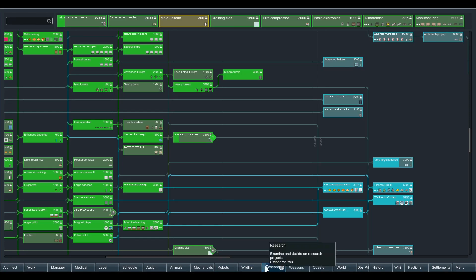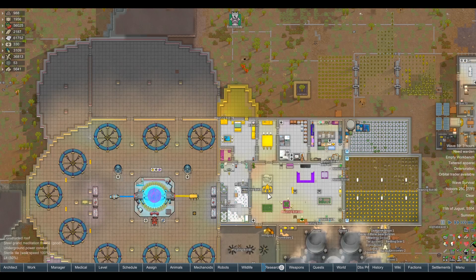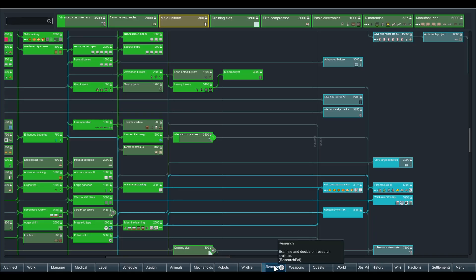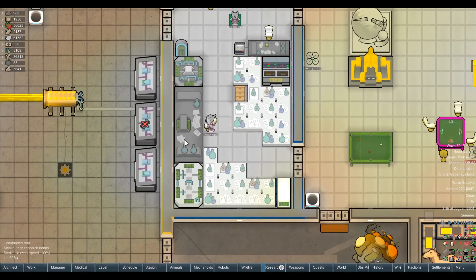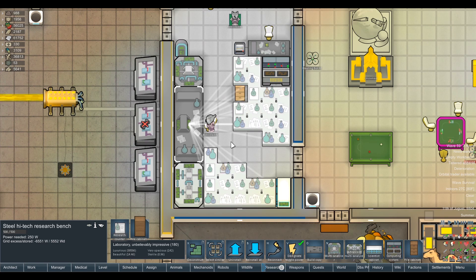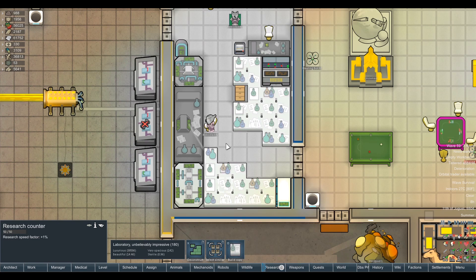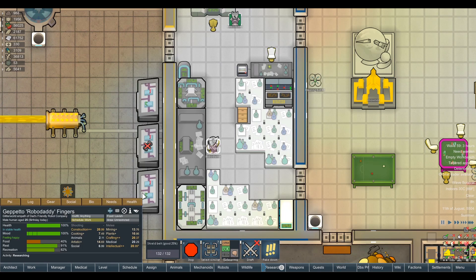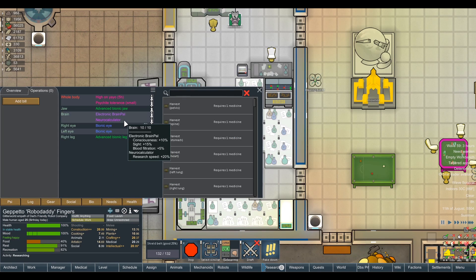We've got 19 more things to do. Right now we're researching that fine advanced computer ass, ready for when Robo Mummy 2.0 is built. I should have really researched that before we started building her. We've got 19 research items — it really won't take too long. I've also redone the research lab so it's the most optimal we could have with the furniture we have. We've got the scientist cabinets and 20 research counters. Some aren't connected — they're just there to fill in the gaps.